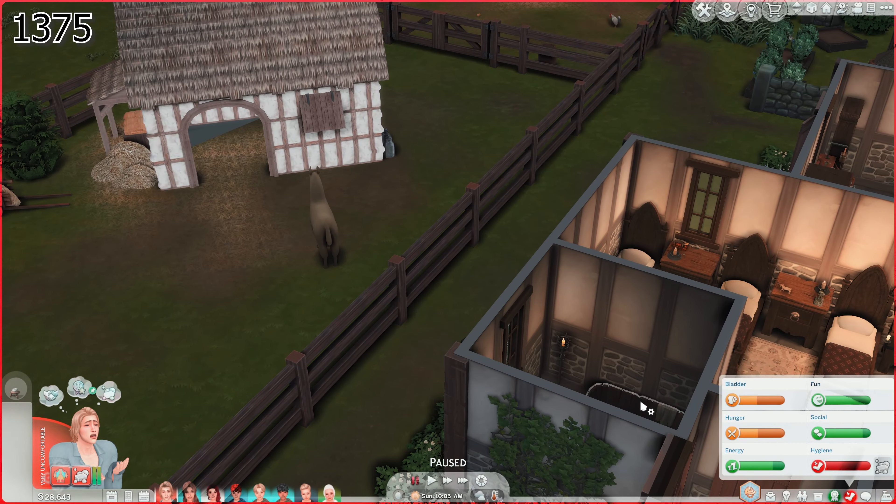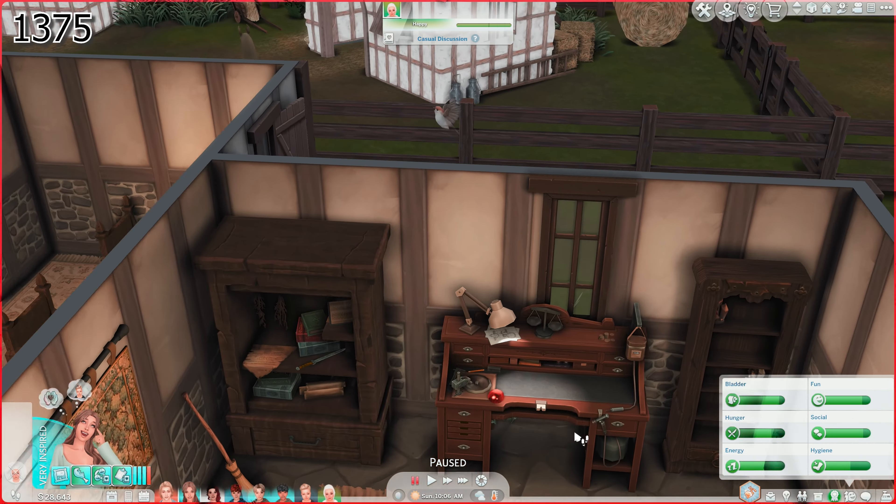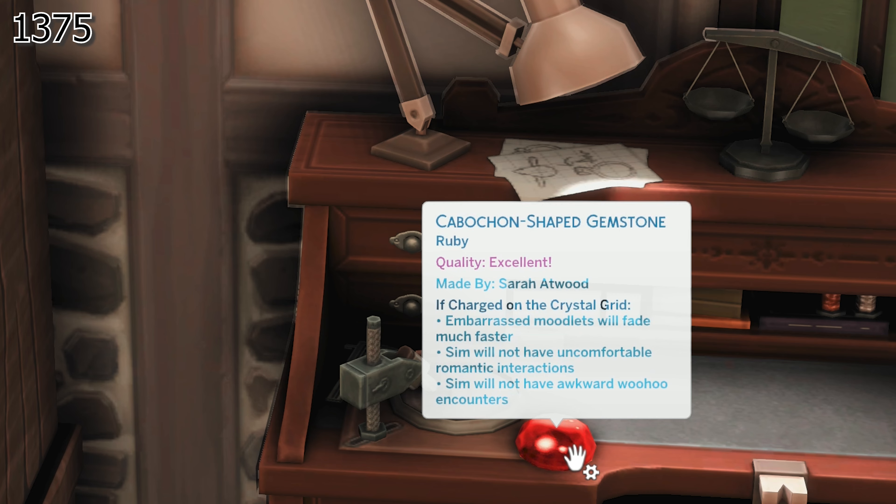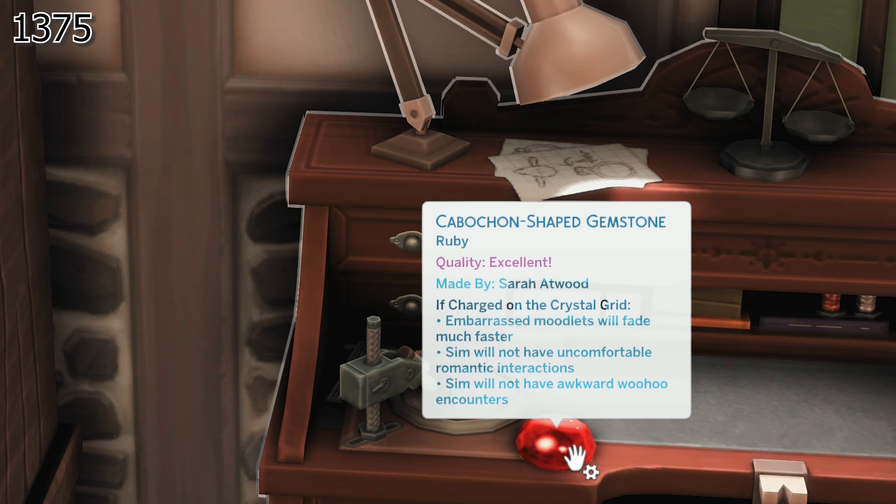Are those from our garden? He can come have himself a bath. I'm gonna have her come over here now — there's the gem! It's excellent. If charged on a crystal grid, embarrassed moodlets will fade much faster and the sim will not have uncomfortable romantic interactions.